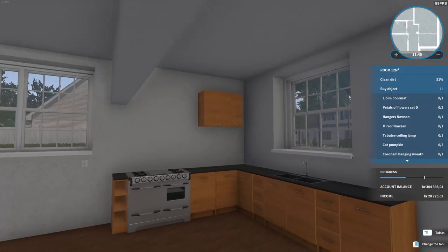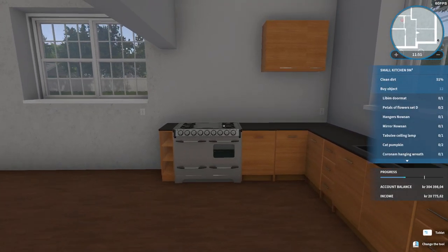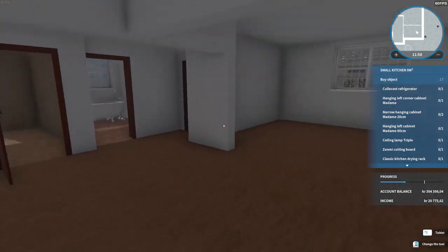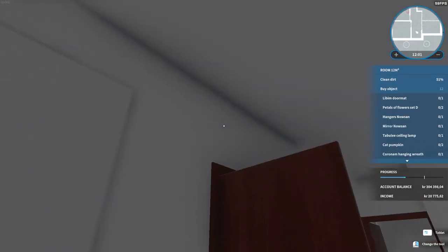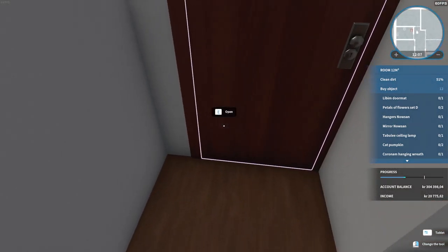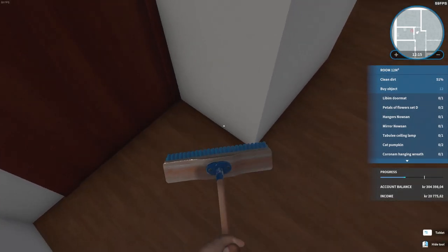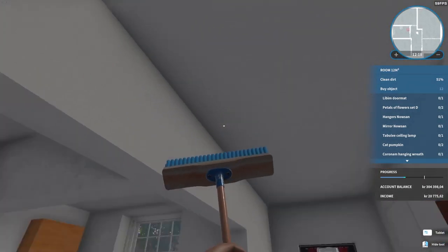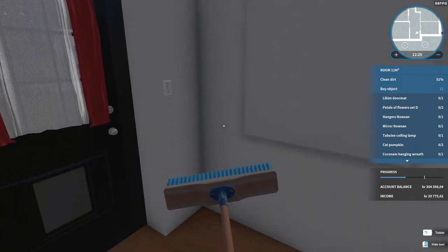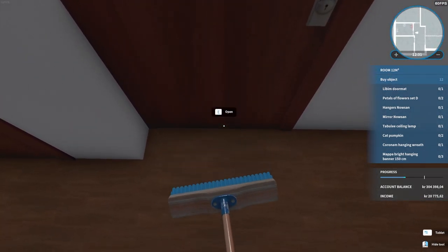Hello guys and welcome back to House Flipper. In between episodes I found the one tiny speck of missing dirt — it was right behind this, stuck on the back side of it. I realize I'm also missing something right in this hallway somewhere and I have no idea where it is. This is why you want to be able to see dirt on the minimap, because some things are really hard to find. Is it on the door? Please tell me it's on the door.